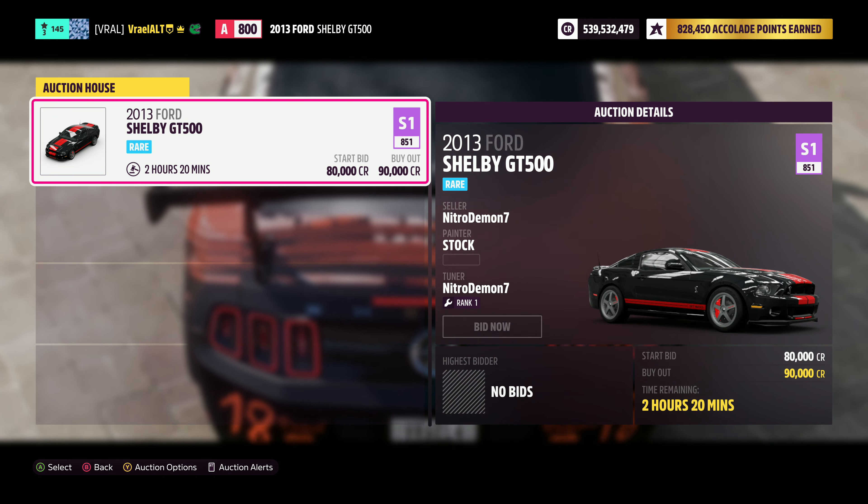I have a couple of tunes down in the description below. They are marked to say what the tune is for. So no matter which class you prefer to take this in, whether it's A class or S1 class, or if you just want to bring it in stock, either way will be fine. If you're ever struggling, you can always just lower the difficulty of your drivatars.